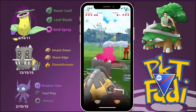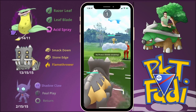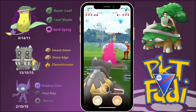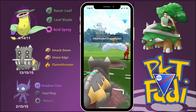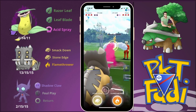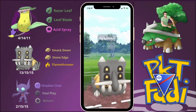My opponent swaps into an Altaria, so we come in with Bastiodon. The great thing here is Bastiodon is so bulky that nothing Altaria can do really hurts us. We just take those hits — even a Dragon Pulse — while building up energy with Smack Downs, farming it down all the way.